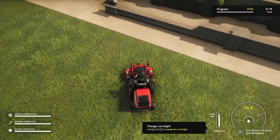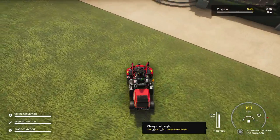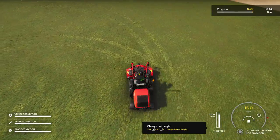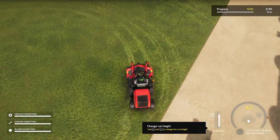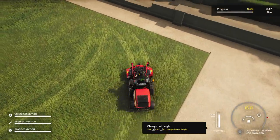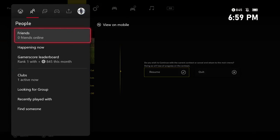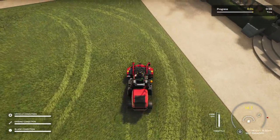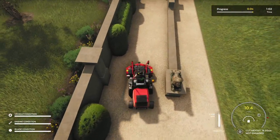You just need to rubber band the accelerator and then rest your controller up against something — I use my couch — and just let your vehicle kind of spin in a circle. You don't want the circles to be too tight because you'll damage the lawn. Once you get a good angle, it will continue to spin in a circle like this, and you're just going to let it go. If you go into your achievement percentage, you'll see we're at 49%. It takes about 40 minutes to go up 10%, and that's how you're going to estimate what you're going to do.